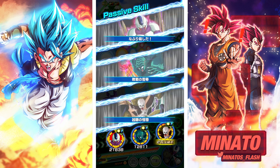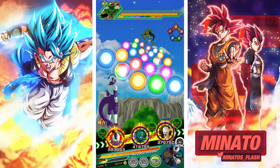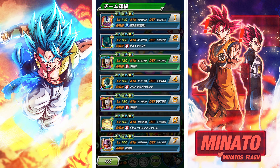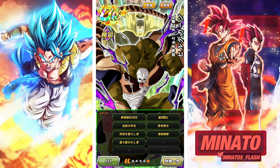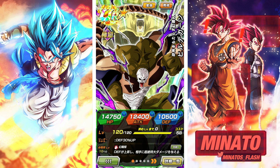We finally have Hirudegarn in game with a Dokkan Festival unit. I always thought this guy could get a Dokkan Fest and he's finally here. He's very powerful and they did a great job with his design. We saw him last time at 100% link level 10, but today we're going to take a look at him at 55% link level 1 — the bare minimum after pulling and Dokkan awakening him.